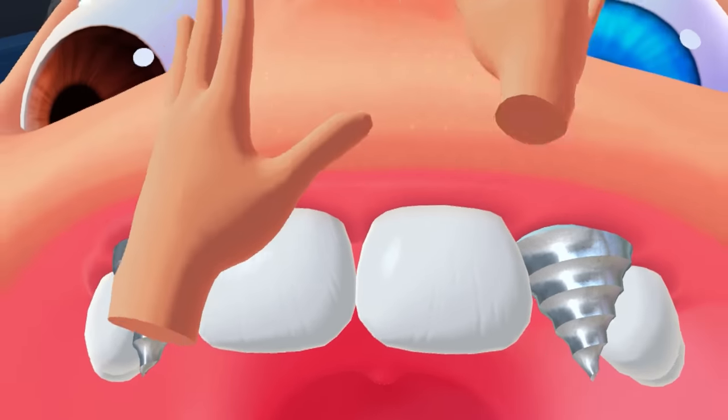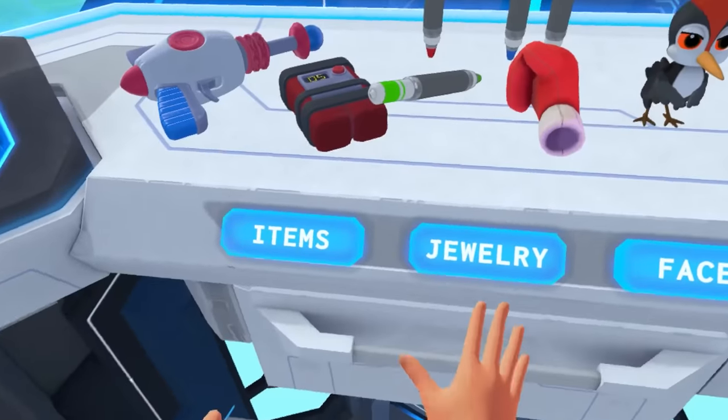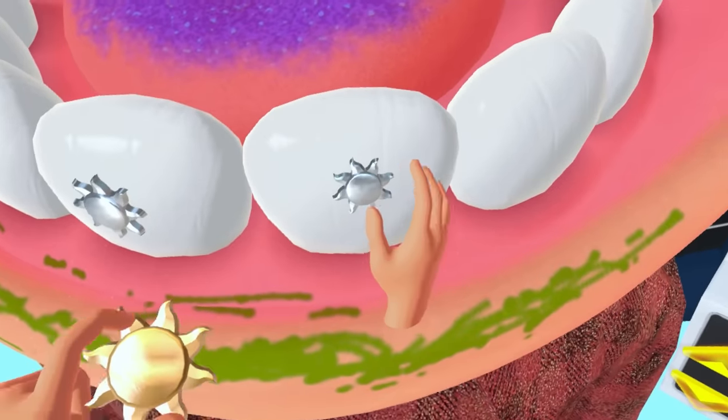I don't even know what that is. Maybe you can change their face around. That'd be super cool. Let's get some jewelry on this guy. He wants suns. So we've got gold one, silver one, gold, and gold.